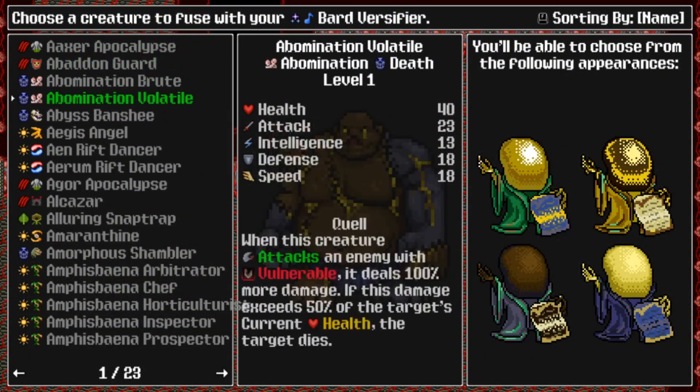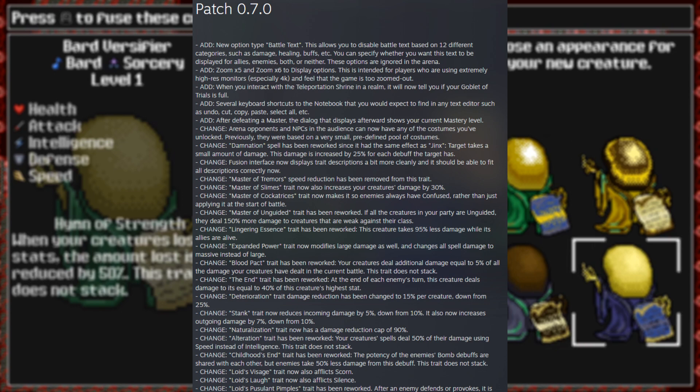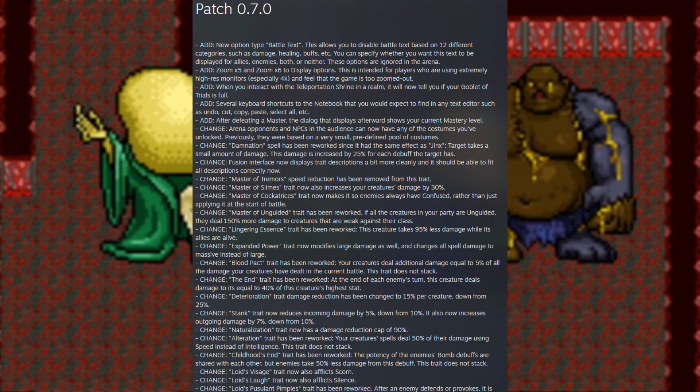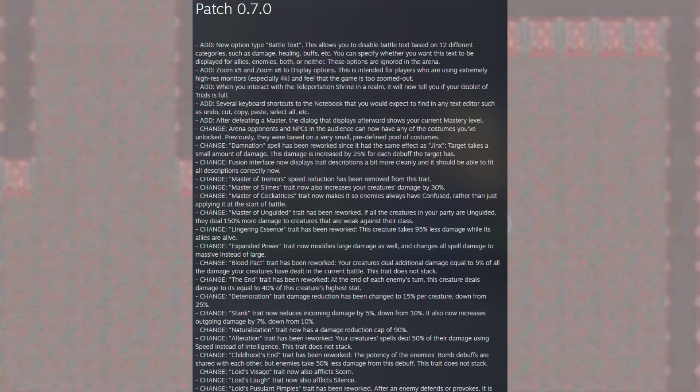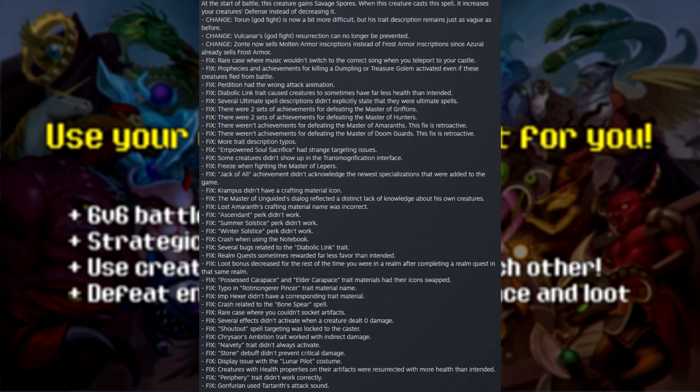Speaking of patches, Serum Ultimate just updated to version 0.7 which includes various quality of life updates such as removing battle text for speedrunners, a x5 and x6 zoom mode for players that feel the game is too zoomed out, several keyboard shortcuts, and more. The patch also includes a lot of fixes and changes and as usual you can check them out on the Serum Ultimate Steam page.